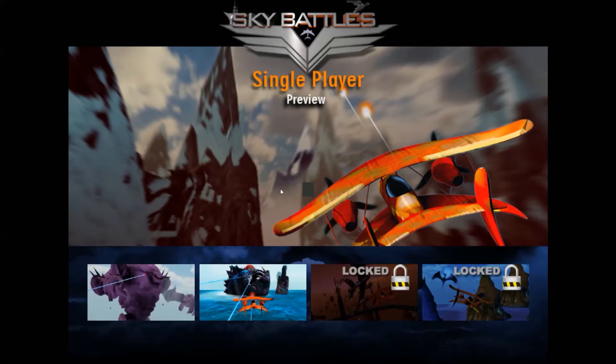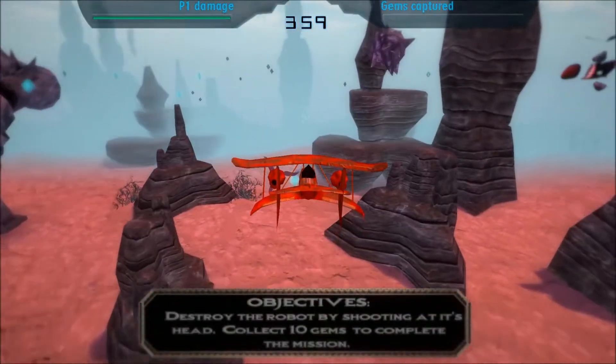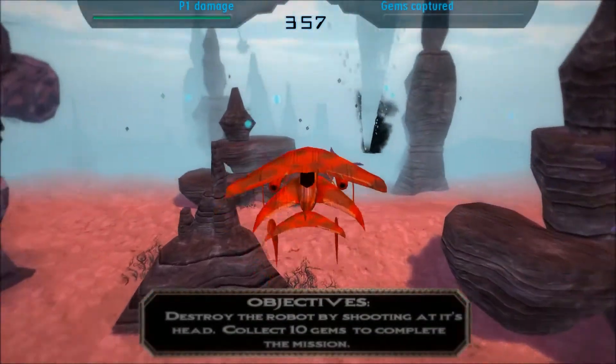Welcome back loyal subjects of Funked. This brand new Let's Funkin' Play is Sky Battles, which is out on Steam Greenlight at the moment and awaiting to move to Steam permanently. What you do is you destroy giant robots from a biplane. So let's get in there and select the first level.